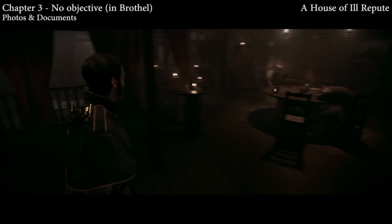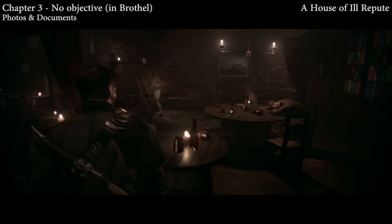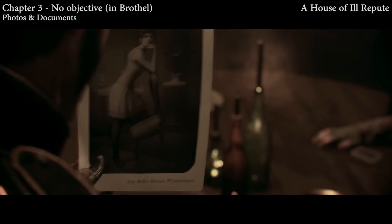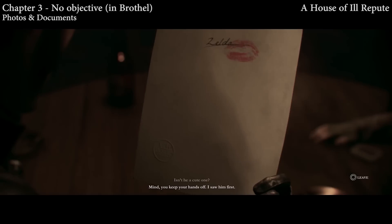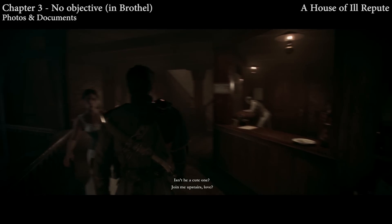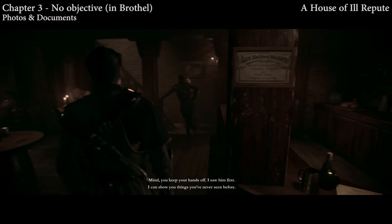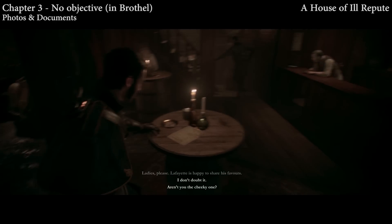Moving along, we're going to have another one in the brothel. This is going to be right on the table as soon as you enter — there's a guy kind of taking a nap, probably passed out drunk. Pick up the photo of that lovely lady; her name is Zelda apparently. In the same area at the roulette table there's a different type of collectible, and before you talk to the guy at the bottom of the stairs there's going to be another one on top of one of the tables to the left.